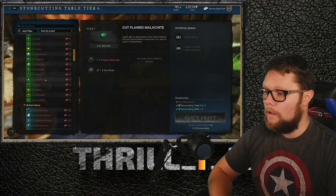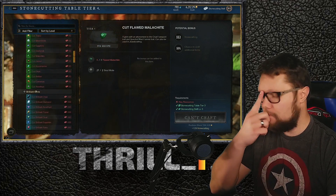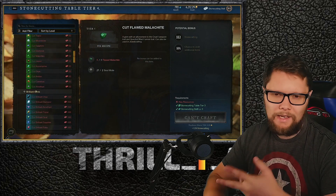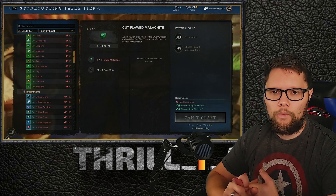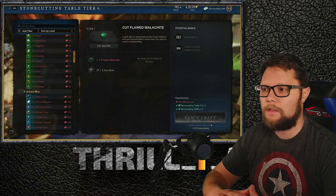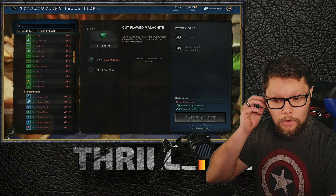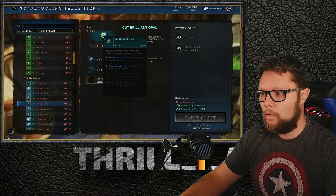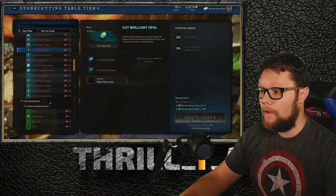As you level up and reach higher-tier mining nodes, you get better gems. Stone, iron, and silver nodes are basically going to give you flawed gems, though around silver you can start getting standard gems. Once you get to level 100–150 and start mining lodestone ore and star metal ore, that's where you can get brilliant gems — the uncut versions you can then cut into the gems you need.